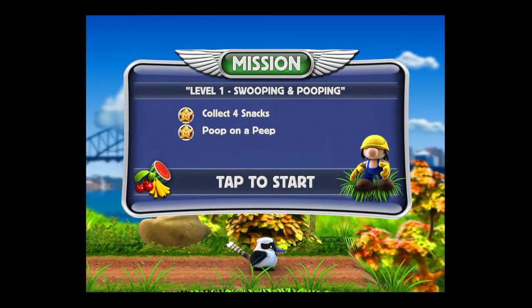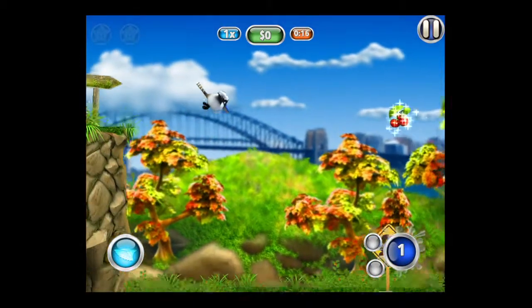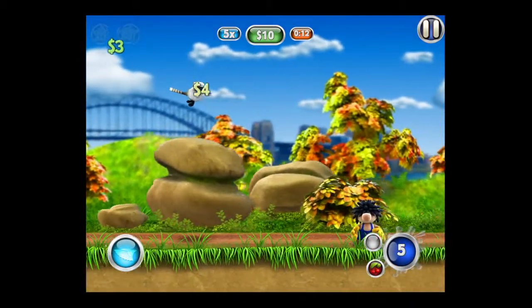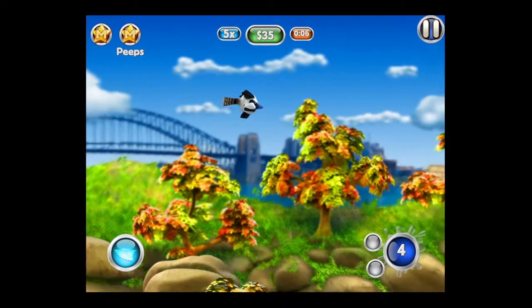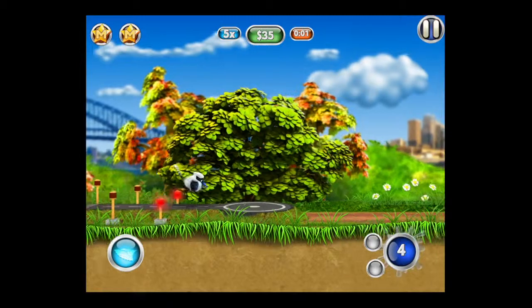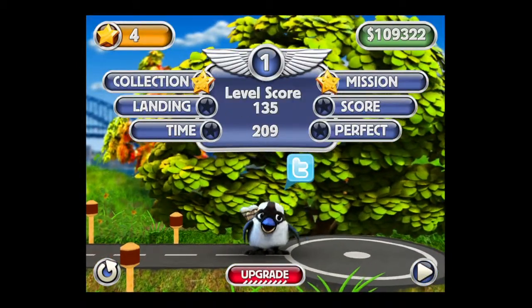Level one: swooping and pooping — collect four snacks, poop on a peep, that's what the people are called. Tap on the screen to launch your bird Cookie, collect the snacks and make sure they're shiny before you collect them. We're flying using the blue button with the wing on the lower left and pooping using the blue button on the bottom right. We just super pooped — you have to hold down on the poop button a little bit longer until you hear a fart before you super poop, and you've got to have the ammo.